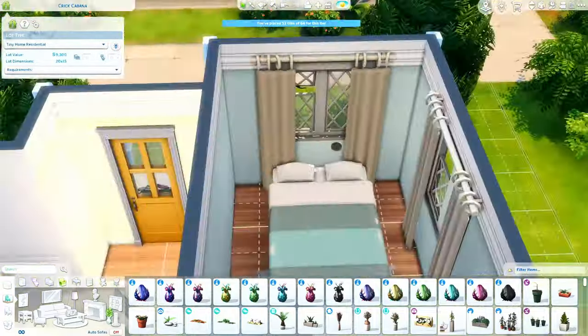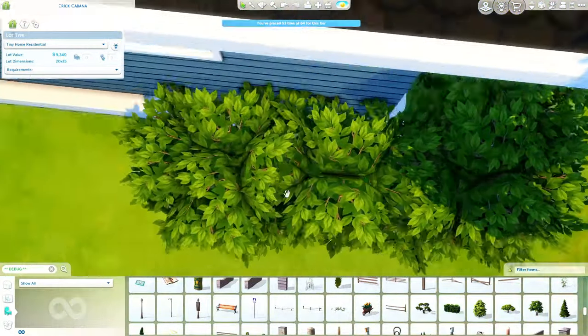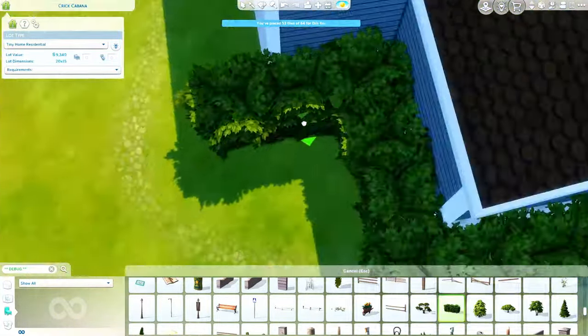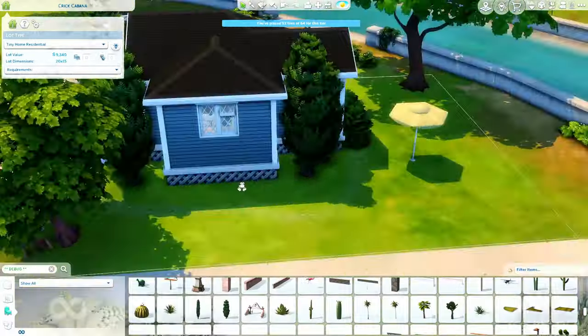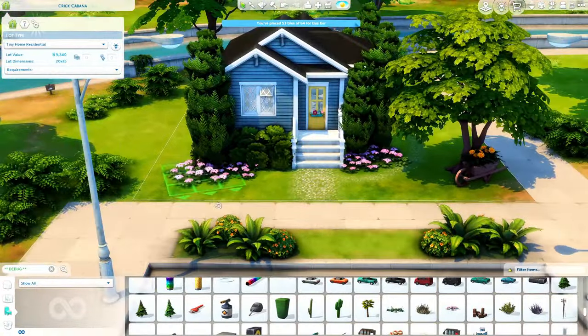I also chose those chairs and the table - I believe those are also from Eco Lifestyle. For building cheap starter homes, that is like the best pack. They have so many cheap options. I think I pulled out the TV already, so we're pretty much done with the inside.